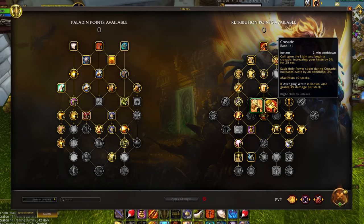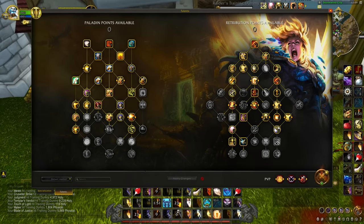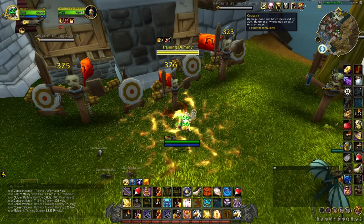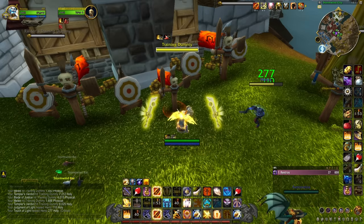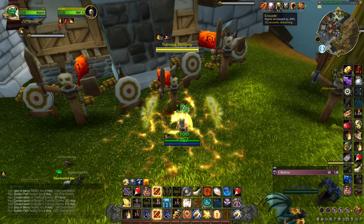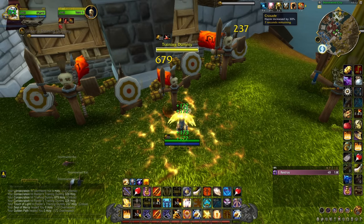The second bug in the tree is Crusade, which on its own is supposed to increase your haste for each stack. It actually increases damage as well, even when you haven't specced into Avenging Wrath in the general tree. For example, here is consecration damage at 10 stacks of Crusade with Avenging Wrath talented — it's about 320. And here is consecration damage at 10 stacks without Avenging Wrath talented — still the same. Even when the tooltip says it's only supposed to grant haste, you get the benefit of Avenging Wrath without even talenting it.